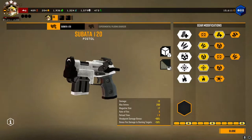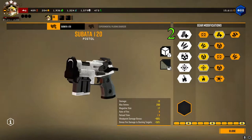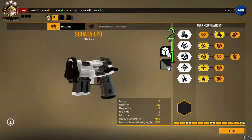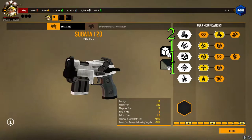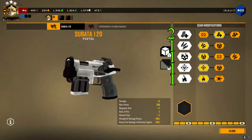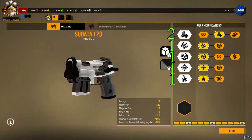The gear modifications I suggest for the Tsubata 120 will be high capacity magazine for increased magazine size, expanded ammo bags for increased ammo, improved propellant for increased damage, hollow point bullets for increased damage to weak points, and volatile bullets for increased heat damage.